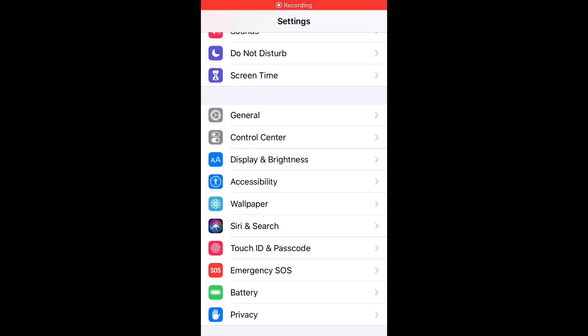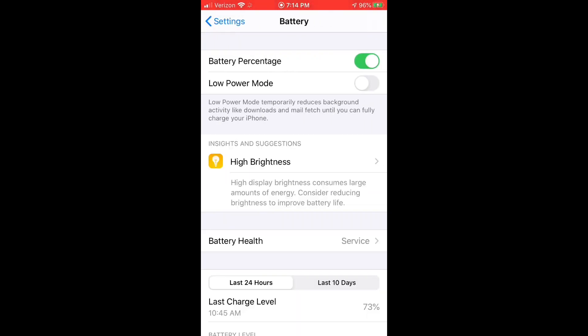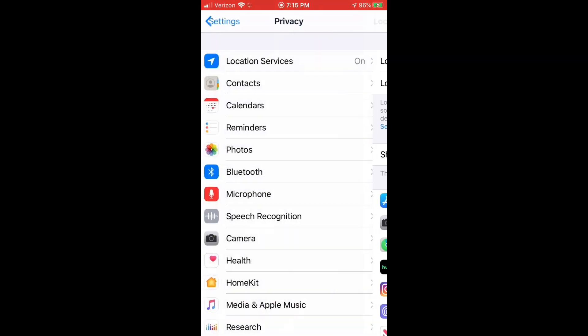Now go down to Battery and make sure Low Power Mode is turned off. This way Fortnite doesn't have to use low settings to run the game. Then lastly, go into Privacy, Location Services, and turn Location Services off. I'm not turning them off here because I'm using it for footage of the video, but if you're playing Fortnite, turn them off — you don't need those on.